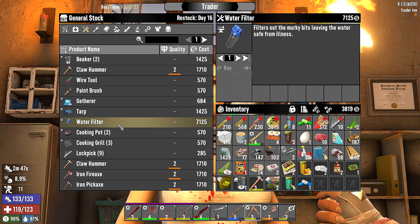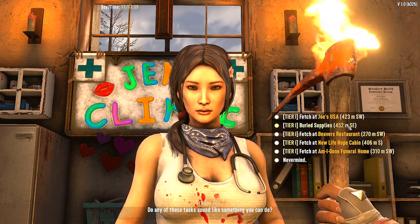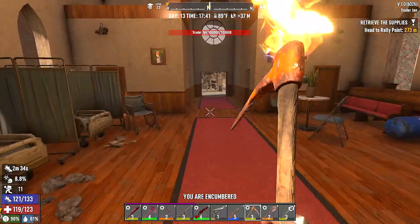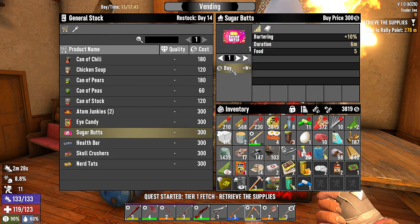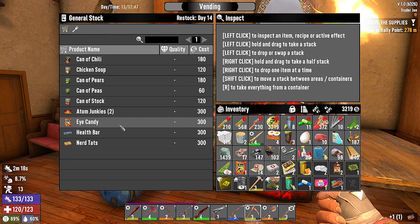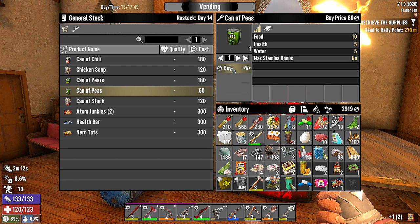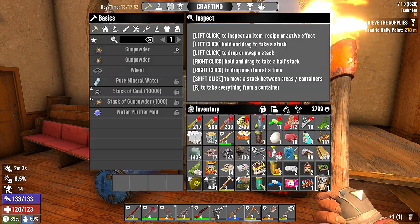Everything is so expensive. We'll take another job — let's see. Buried supplies, fetch at Beaver's — that's right across the street. We're going to run to the house. Sugar Butts — that'll be good. Skull crushers: 50 percent damage, that's going to be helpful on Horde Night. Eye candy — I keep forgetting to take it. Can of peas is going to give us water; can of pears; chicken soup gives us better water. Let's eat this right now.